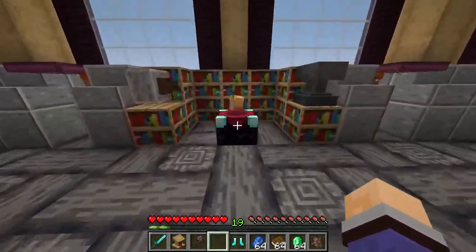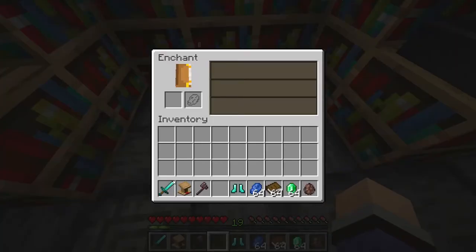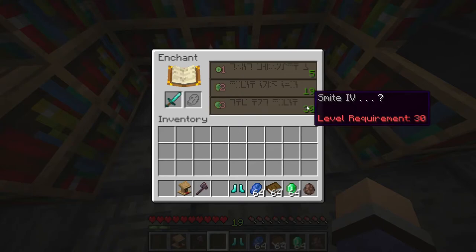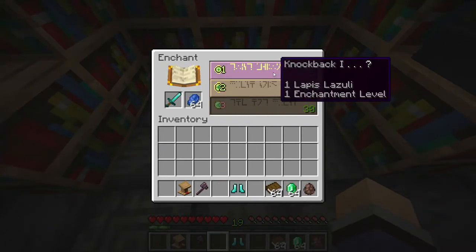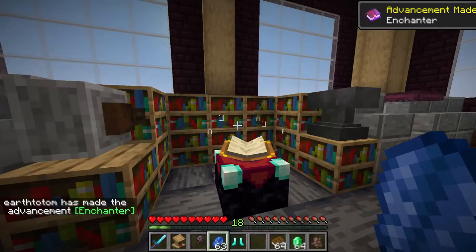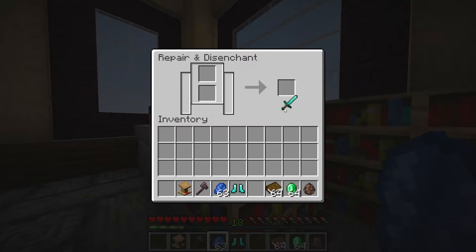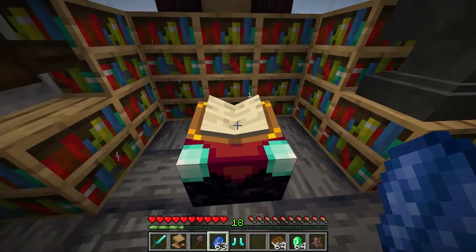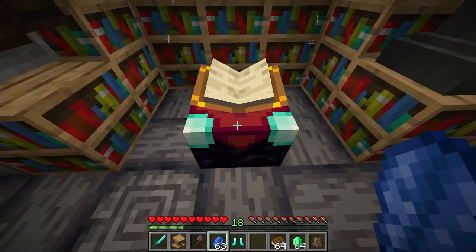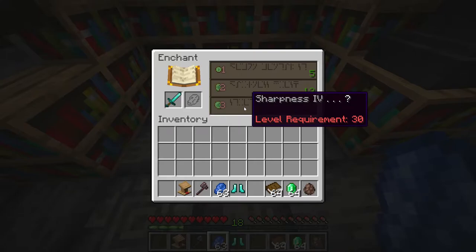The first method is obviously using your enchantment table fully powered up by all your bookshelves. The problem with this is it's a bit random — maybe I wanted sharpness. The easiest way to combat this is to pop in the lapis and just take the first one. You'll lose one level, but you can then reset your item and get most of that experience back just by using a grindstone. Every time you use the enchantment table it resets the rolls, which means if you put the sword in again, eventually you're going to end up with what you want.